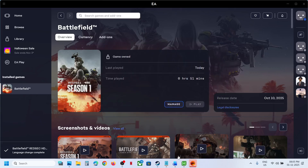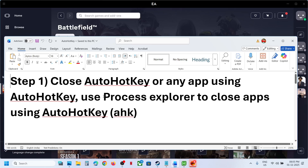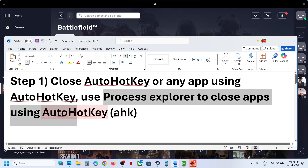So if you are receiving this error, to fix it you can use Process Explorer to close any application which is using AutoHotkey.